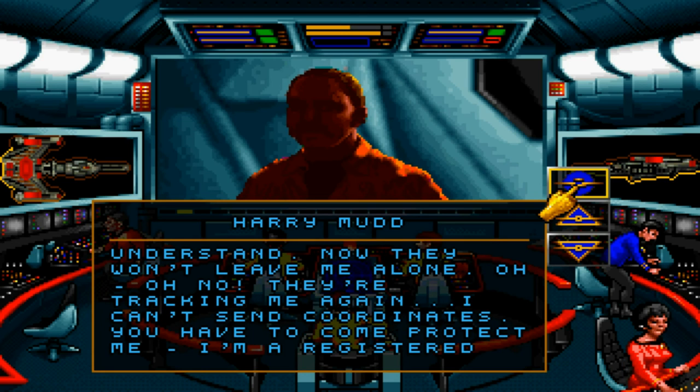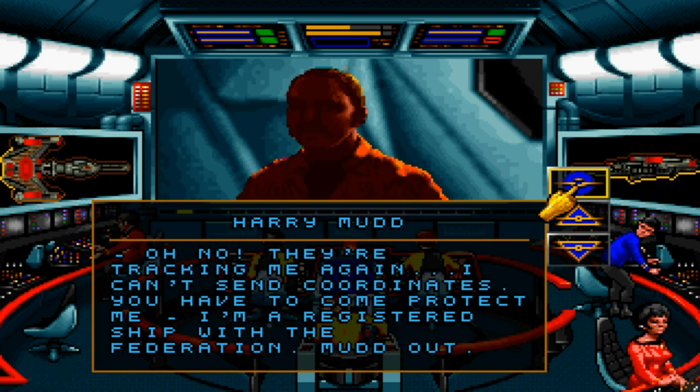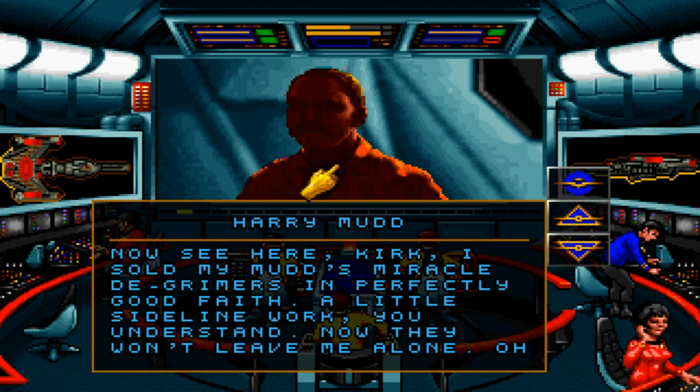Oh no. They're tracking me again. I can't send coordinates. You have to come protect me. I'm a registered ship with the Federation. Interesting bit of trivia here: one of the terms of licensing from Paramount for Interplay to make this game was that they had to have the actor's permission to display their faces. And unfortunately, the actor who portrayed Harry Mudd, Roger Carmel, had passed away by this time. So this is why he's shown in only shadow — because they can't have his permission. That's an interesting bit of trivia for why he shows up like that.